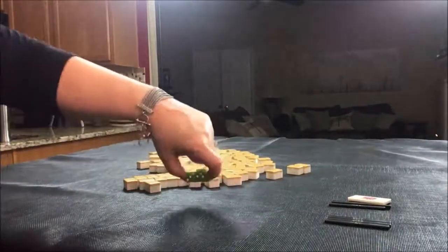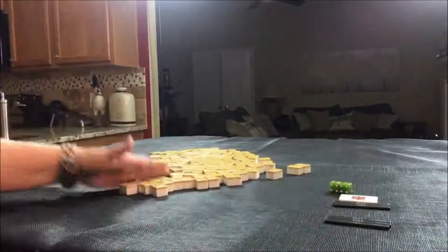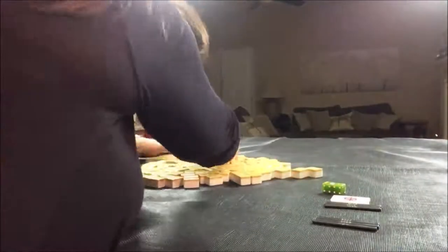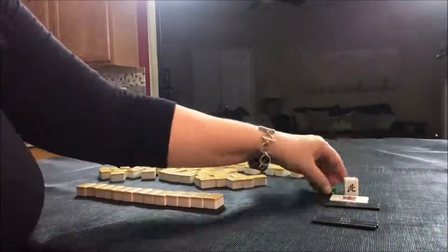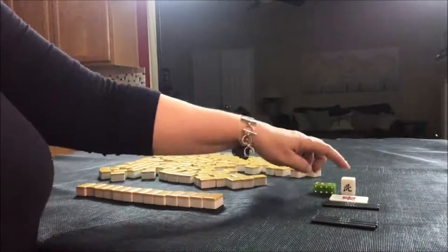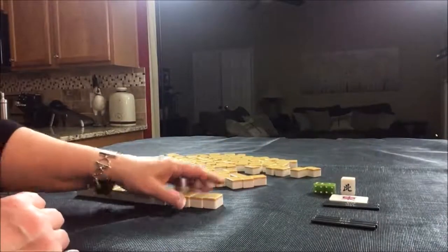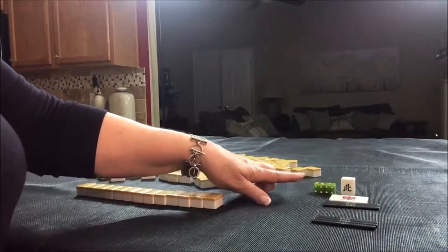Back to East Round. This time we're going to be in North Seat. The progression for Winds with Dora is East, South, West, North, back to East. East is Dora. One way you can remember that is to say 'eat soup with nuts' — East, South, West, North.